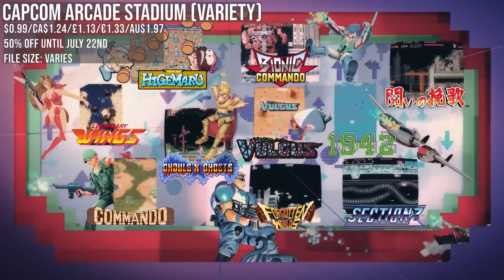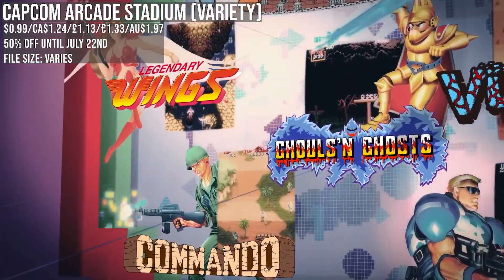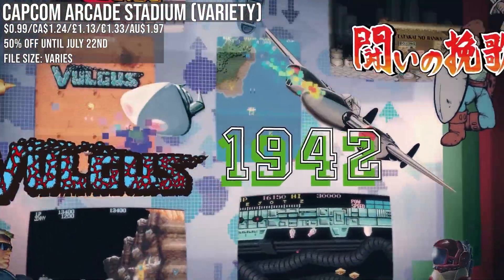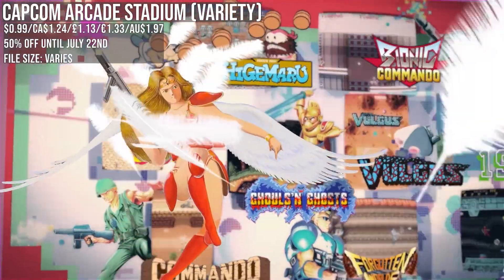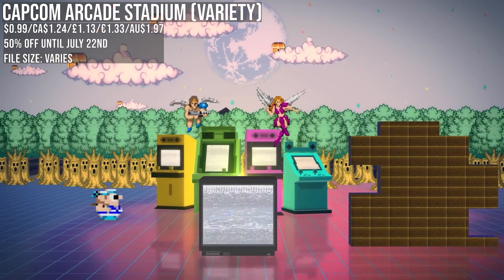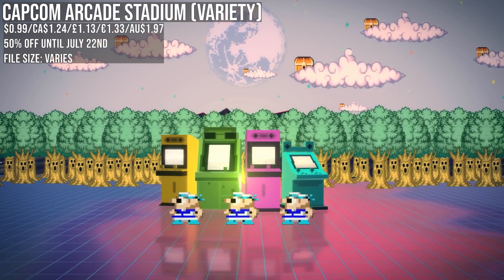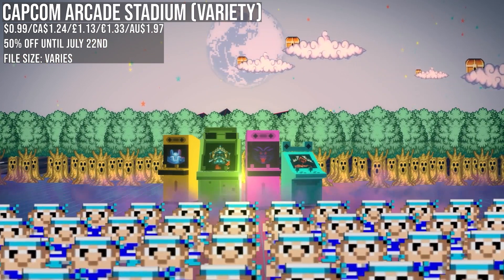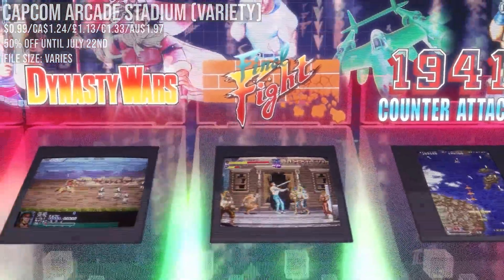A quick shoutout to Capcom Arcade Stadium — this is a free online launcher where you can pick up a slew of classic arcade games individually. Right now they are 50% off, so a dollar each or your regional equivalent, with about 30 games on offer. A few noticeable classics for me: Ghosts and Goblins, Bionic Commando, and Street Fighter 2, to name just a few. A quick eShop search for Capcom Arcade Stadium should give you all the details you need.